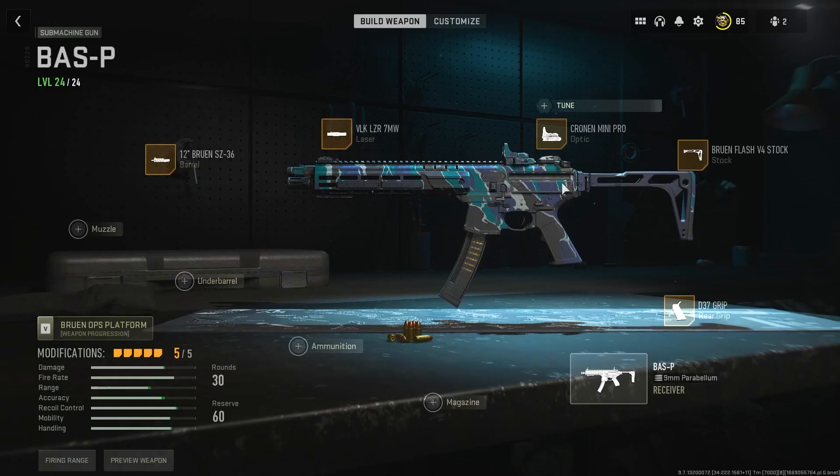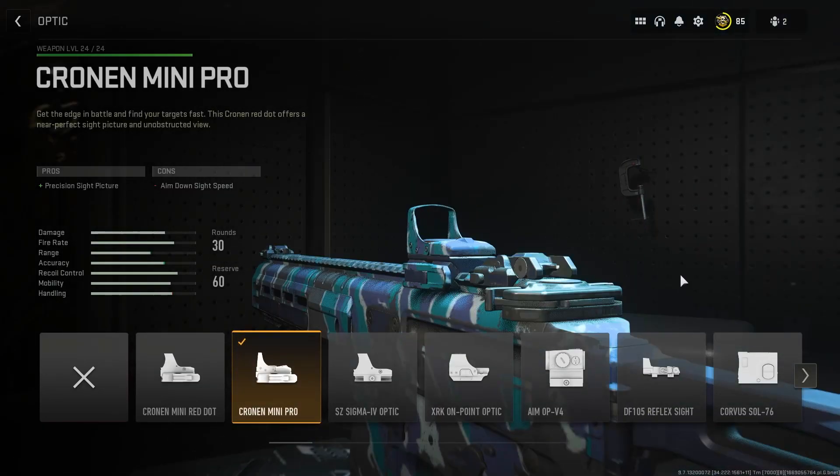Next up, another staple for all my classes — we're going to be grabbing the Cronin Mini Pro sight. It's just way too good on any weapon that you need an optic for.